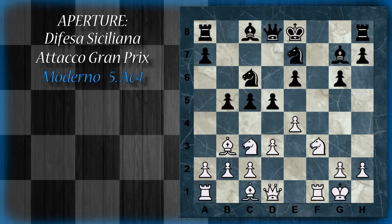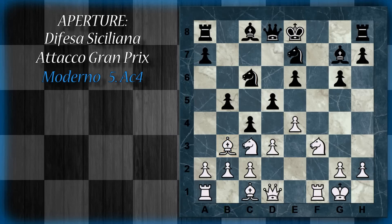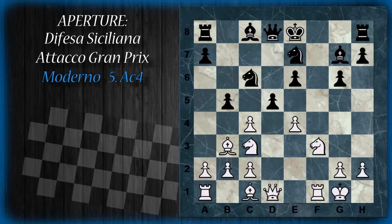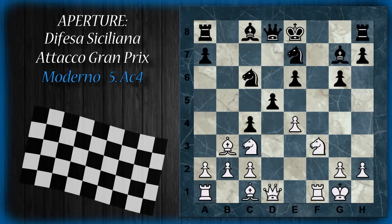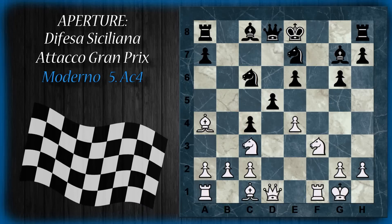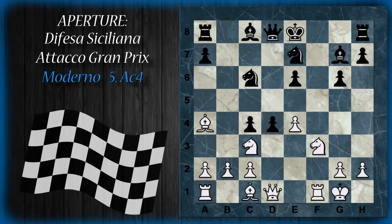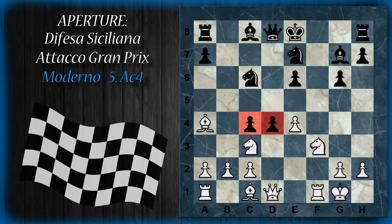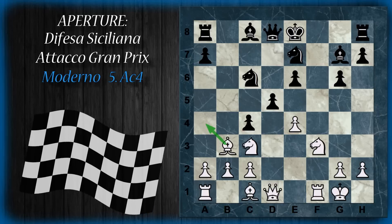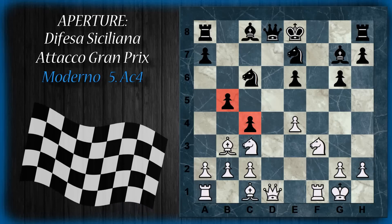Il nero ha giocato tutte le mosse migliori, difficili da vedere se uno non sa questa apertura. A questo punto il nero spinge in c4. Sembra che tutto sia perso: come fare a gestire questo alfiere? Per prima cosa d per c4, sperando che il nero catturi con il pedone b. Anche se il nero lascia l'opportunità al bianco di giocare l'alfiere in a4, il nero può spingere in d4 con enorme controgioco. I problemi del bianco aumentano notevolmente con questo centro fortissimo di pedoni. Alternativamente il nero può intrappolare l'alfiere con d per c4: questi due pedoni non lasciano scampo all'alfiere.